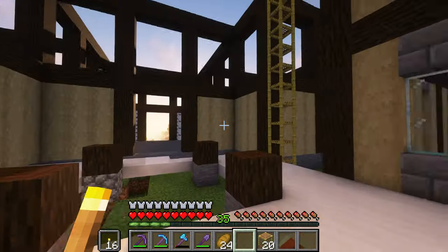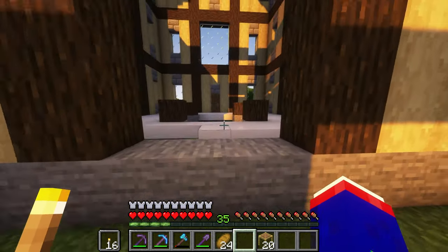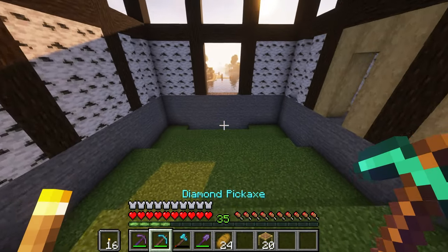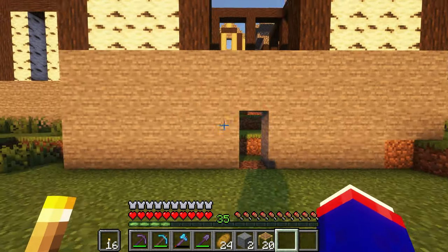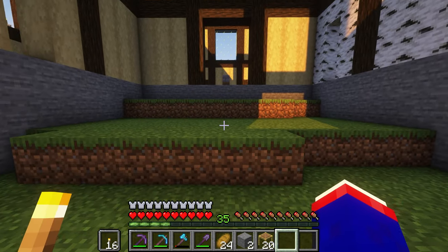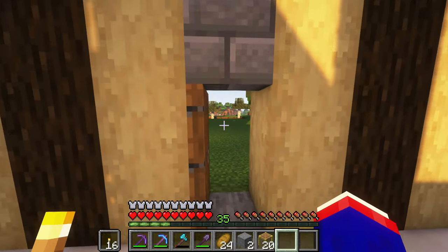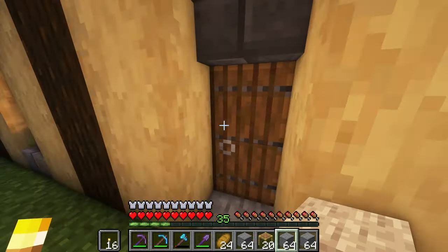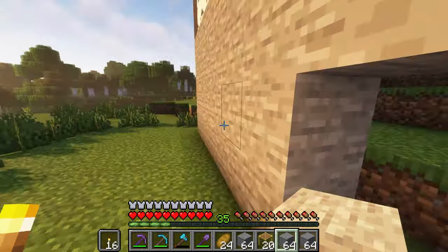Now that we've gone ahead and filled out this area with our wood, we're going to start working on this backside of the house. I need an easy way to get through — let me just make a little service door down here. This is going to be a basement, after all. But I think the next order of business is to start laying out how I want this to look.